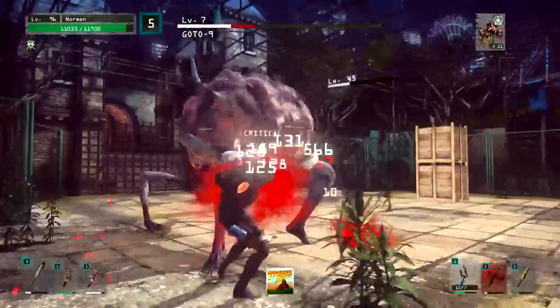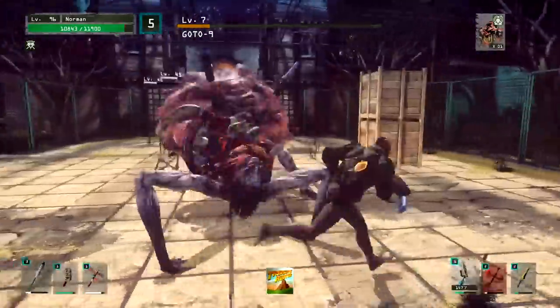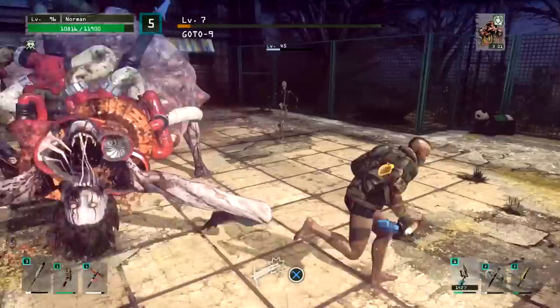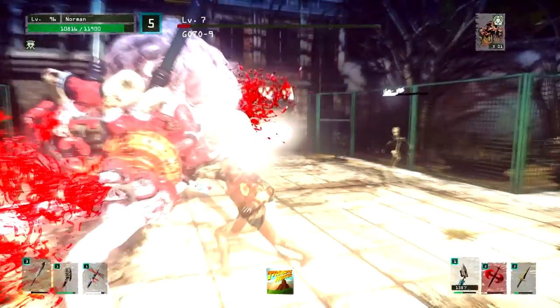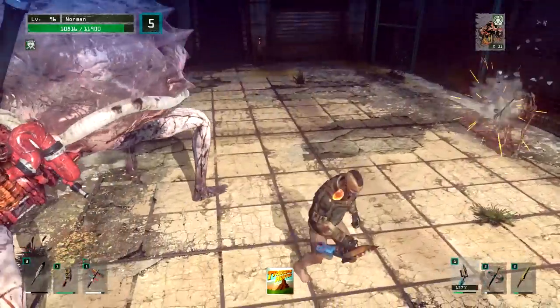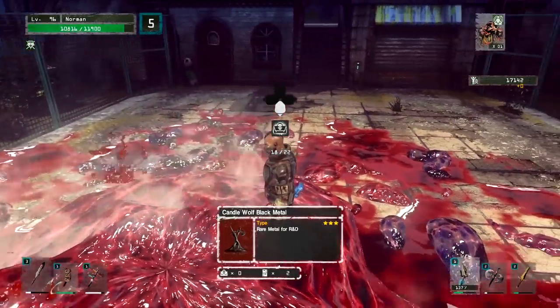He only has like two moves missing from that video, but if you see that video you'll see what I'm talking about. If you can take him down, then you absolutely can take down the one lower than him. All helpful things that will show you how his pattern works and what his openings are, so that when you do go to fight him, you don't have to waste death metals or anything like that.